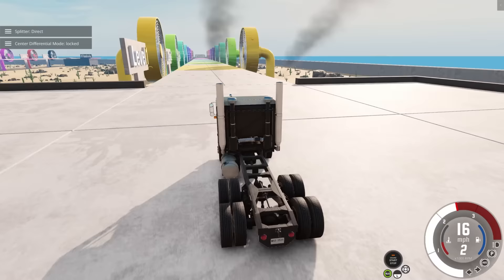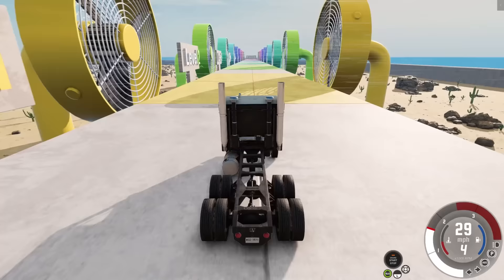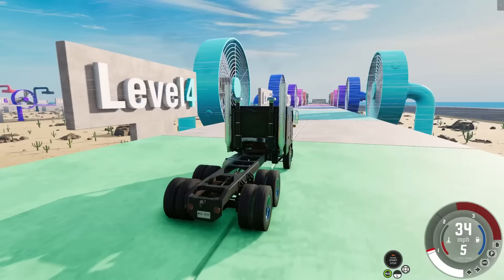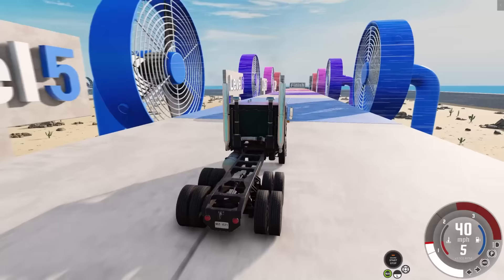Let's try low gear with the center differential locked — people said you're not supposed to go really fast with the locked center diff, but maybe we just let it grip through, nice and easy. Minimal effect on the diesel! This feels good — I think it's actually capable of making it. Gassing it up a little, just trying to keep it from tipping over.